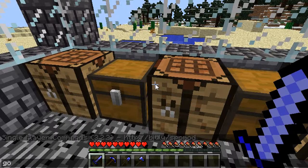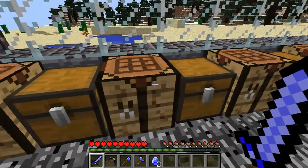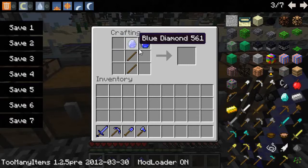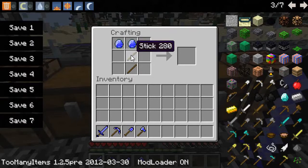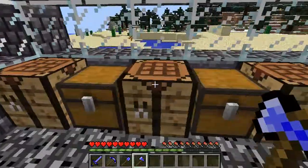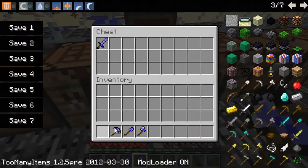I'll just give myself blue diamonds. There we go — two blue diamonds plus two sticks. Okay, so you cannot craft it that way — my bad. So these are all your blue diamond tools. Go ahead and place them.